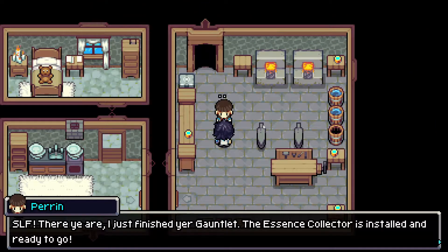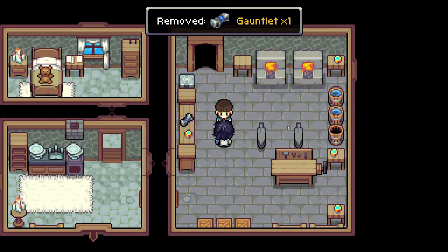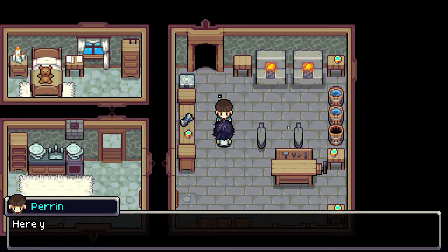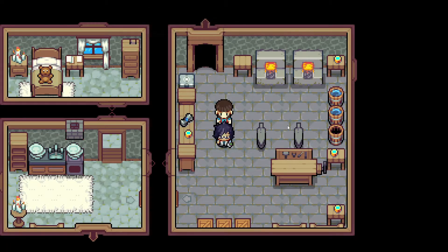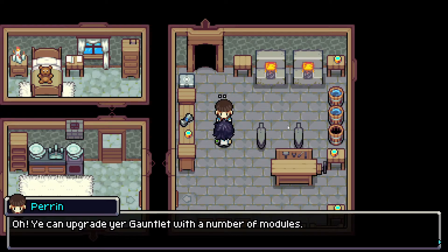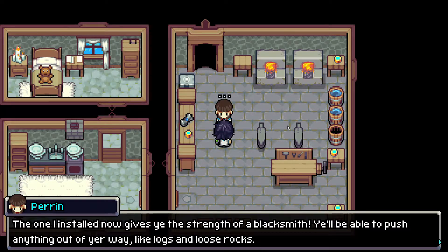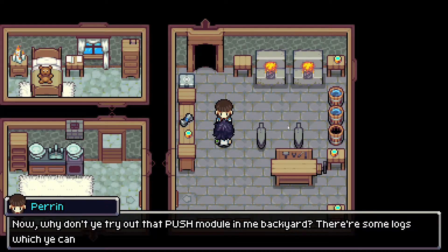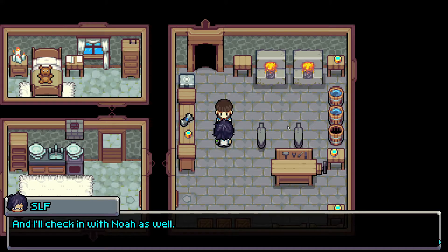Let's go on. There you are — I just finished your gauntlet. The essence collector is installed and ready to go. I'll take back that spare gauntlet first. I've installed another module as well for you — the push module. Consider it a gift from a friend. Here's your upgraded gauntlet. Thank you, that's awfully nice. Push — you think that's for pushing the wood or the logs out? You can upgrade your gauntlet with a number of modules. The one I installed gives you the strength of a blacksmith — you'll be able to push anything out of your way, like logs and loose rocks. Just press the secondary action button to activate your currently selected module. You can also hold down that same button to switch between different modules.